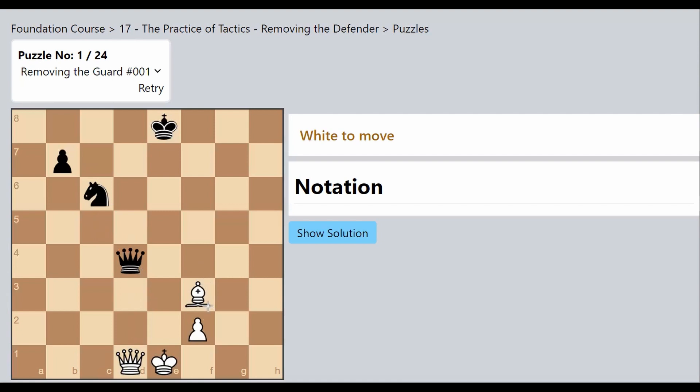Now we come to the next stage of thinking. What happens when I capture this Knight? The moment the Knight is out of the board, suddenly the Queen is without any support. The moment the Knight disappears, the Queen is hanging. And when I actually capture the Knight, it also gives a check.